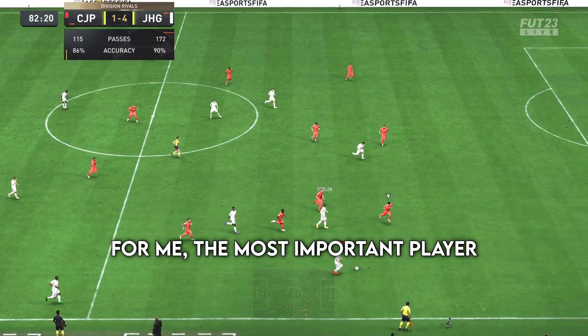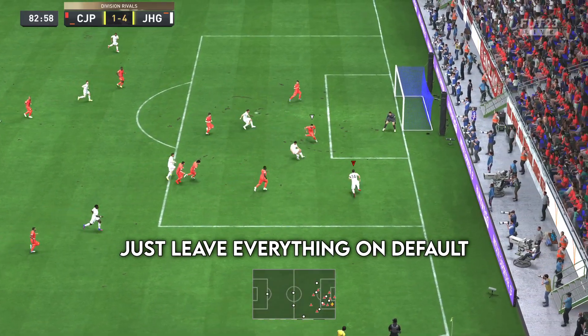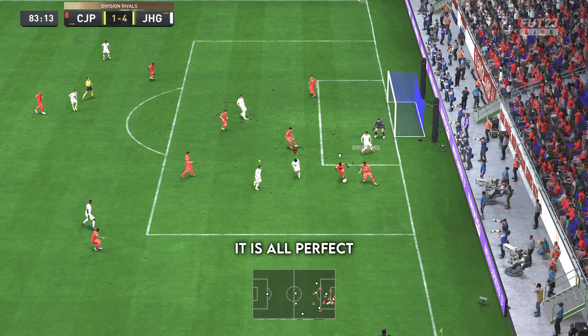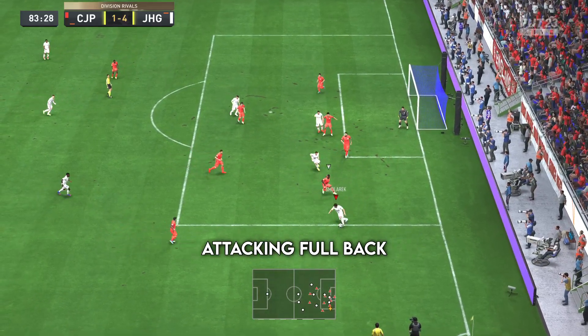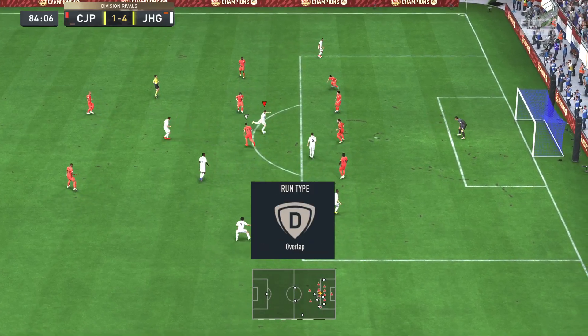Your right center mid is, for me, the most important player on the team — think of this player as more of a CAM. Just leave everything on default, don't touch anything, it is all perfect. Your left back will be more of an attacking fullback — leave him on balanced and overlap. Your right back is stay back while attacking and overlap.